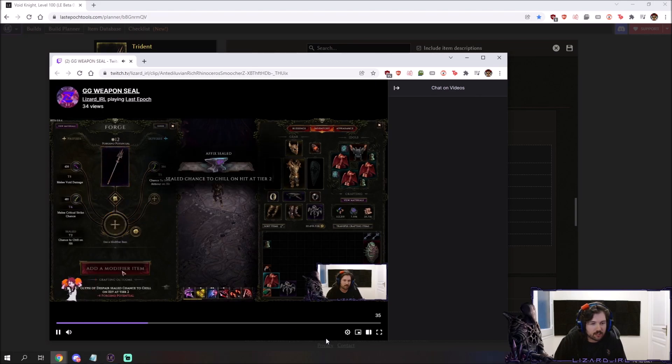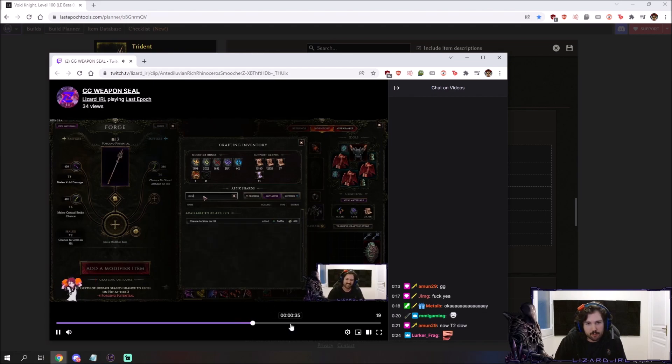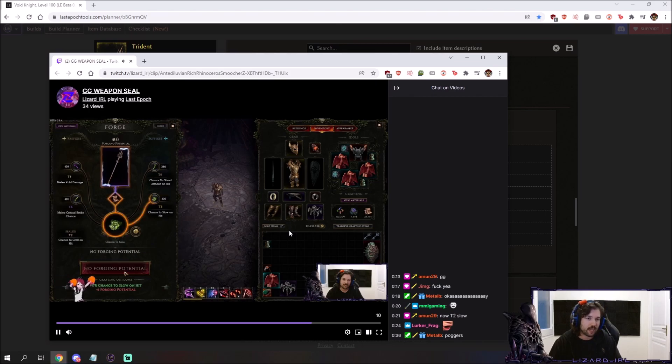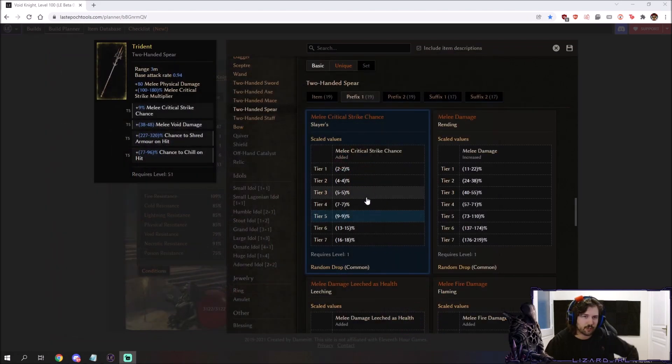You can see the melee void damage, melee crit strike chance tier 6. We sealed the slow, we have the tier 5 chance to shred. We actually hit the seal and managed to get tier 3 slow on it. My reaction and chat going crazy — we weren't expecting to get so much value out of just 12 potential or whatever. Pretty hype, I'm pretty happy with my weapon. I'm really happy we got it on stream, it's like a really good memory. The new crafting system really supports weapons like this, so keep grinding until you get a good one.